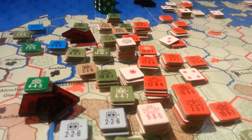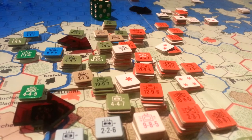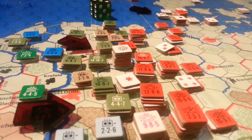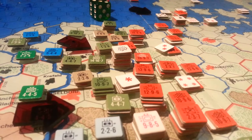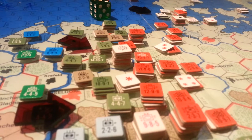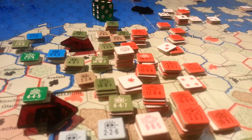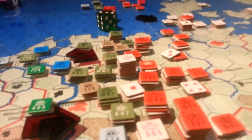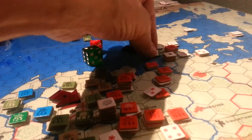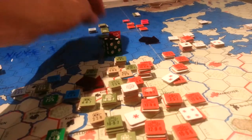As you can probably see, we're just looking at the results of a couple of attacks in the north. We've got an isolated unit up at the top there. That should have been 5-to-1, not 4-to-1, because he is isolated. At 5-to-1, he would actually be eliminated — we rolled a 2, so he would take 1D and retreat, but he can't retreat, so he's dead.